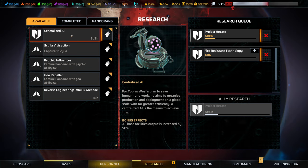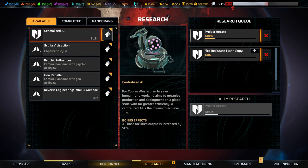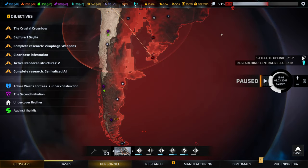Centralised AI - for Tobias West's plan to save humanity to work, he aims to organise production and deployment on a global scale with far greater efficiency, and centralised AI is the means to achieve this. We're going to bump that up to the very top of our list.